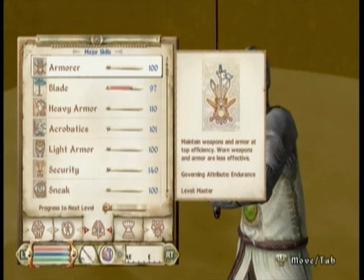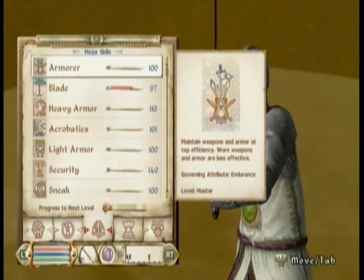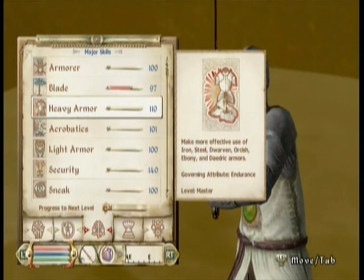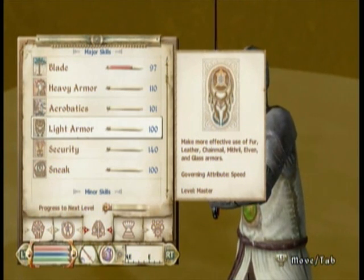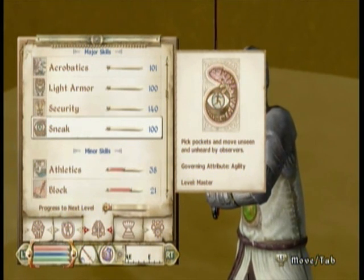Now you'll need Armourer, Blade, Heavy Armour, Acrobatics, Light Armour, Security, and of course Sneak.